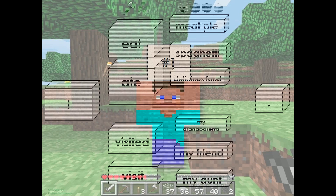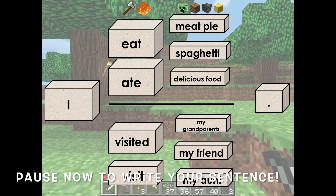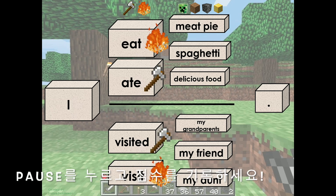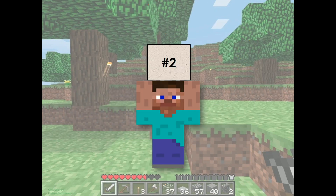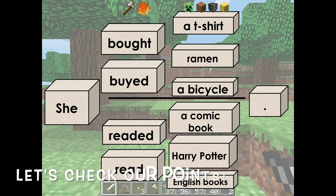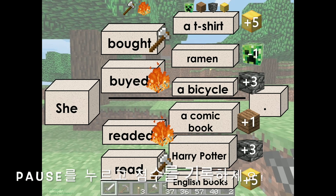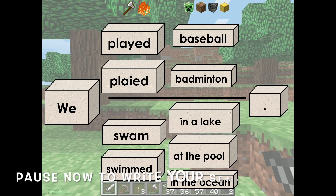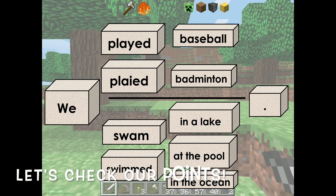Number one. Pause now to write your sentence. Okay, let's see how many points you get. Number two. Pause now to write your answer. Let's check our points. Number three. Pause now to write your answer. Let's check our points.